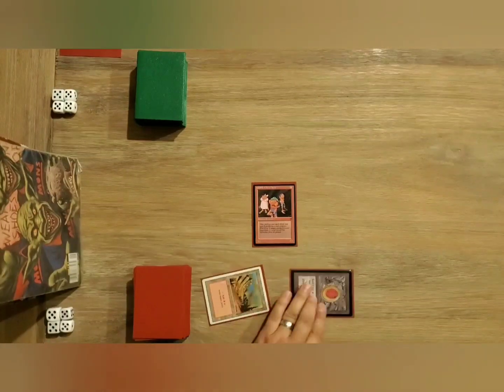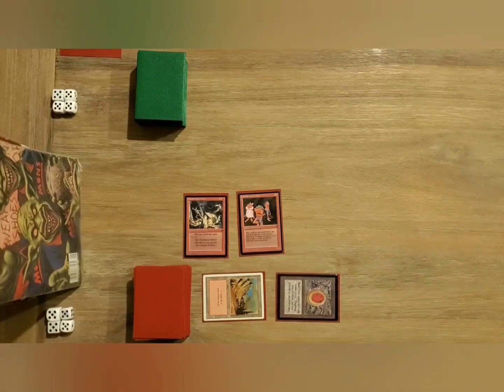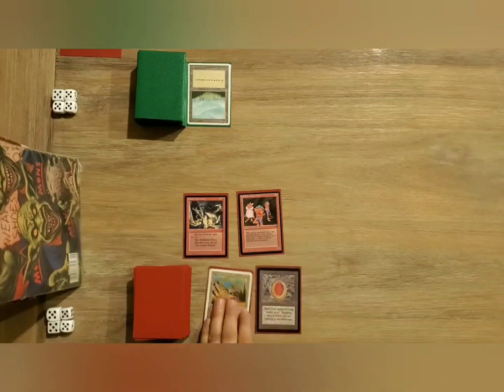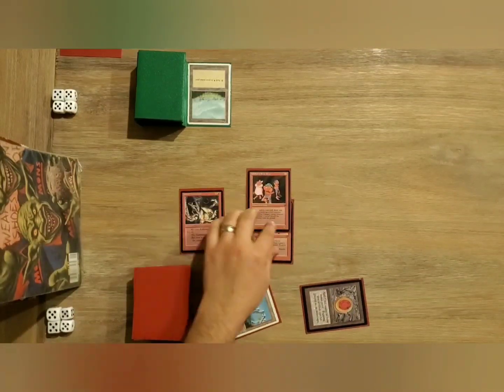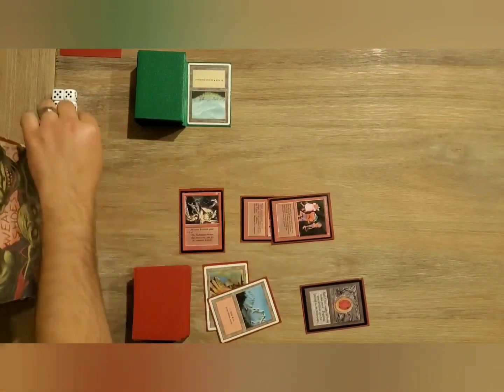First turn — Mountain, Mox Ruby. That's a Kobolds of Kirk Keep. And then I just put down a Kobold Taskmaster. What the Taskmaster does — he gives all Kobolds plus one, plus zero. So now my Kobold is a one-one. There's a Giant Strength on the Kobolds of Kirk Keep, so now it is a 3-3. And I'll attack for three.